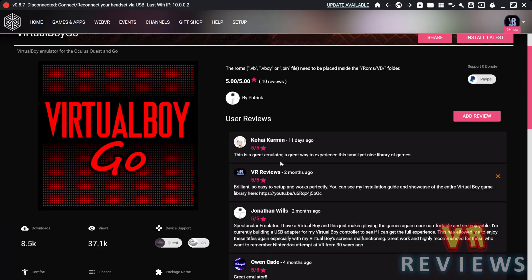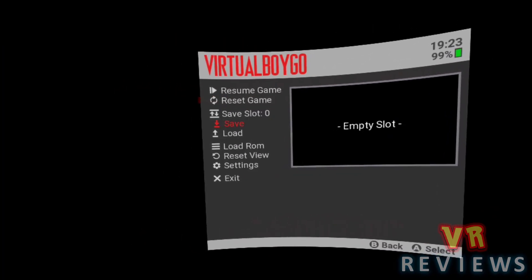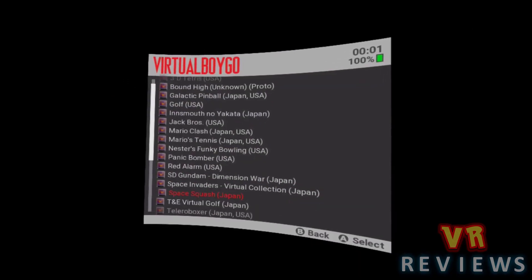The first emulator on my list is Virtual Boy Go. You can get this by sideloading it from SideQuest. This allows you to play Virtual Boy games as they were meant to be played — in virtual reality. There's not a huge game library available for the Virtual Boy and some of those games are real stinkers.